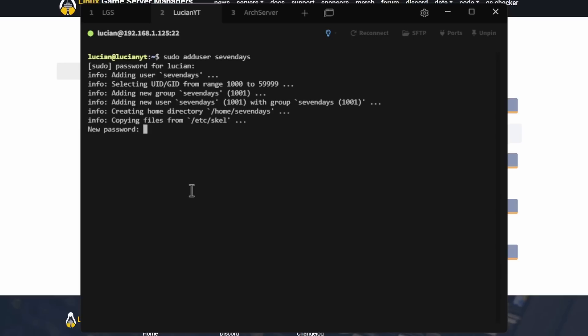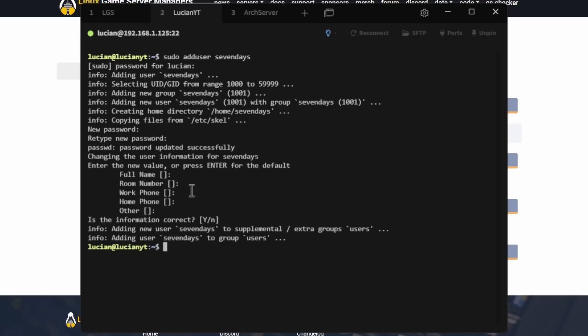Enter the password for the new user, then confirm that password. Skip all the extra info fields. Just like that we have a new user 'sevendays'. This user needs sudo access — by default a new user does not have it. To grant sudo access, run: sudo usermod -aG sudo sevendays, then hit Enter. Now this user is a sudoer.